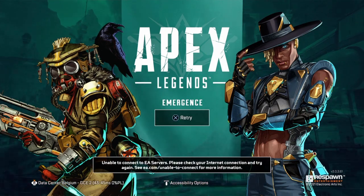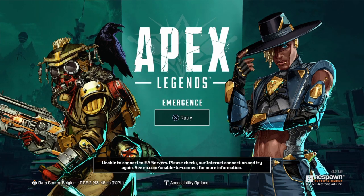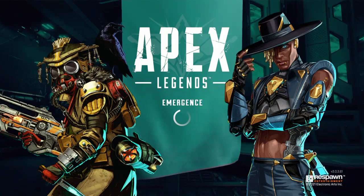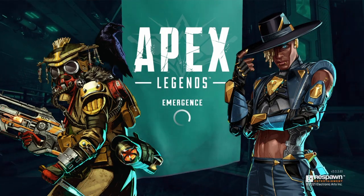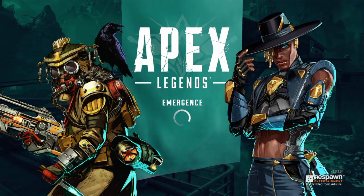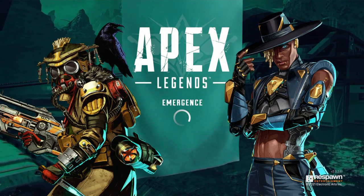You don't have to turn off your internet connection and turn it back on — you don't have to do nothing. All you have to do is just keep pressing X. As you can see, the second time I'm trying to join back the game, at first it happened to me, I kept pressing X and then it let me into the game.